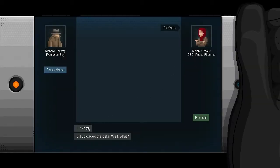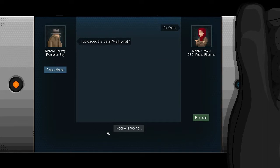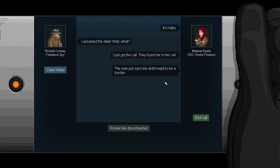It's Katie. She uploaded the data. But she just got a call - they found Selina in her cell. The note just said she didn't want to be a burden. Bollocks.